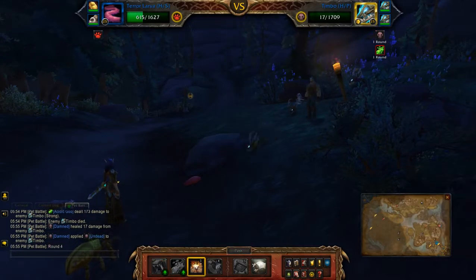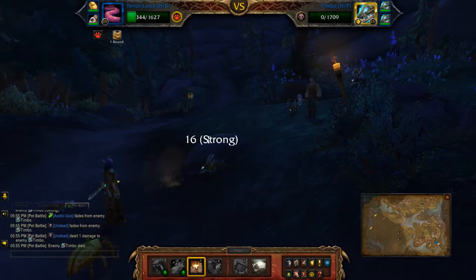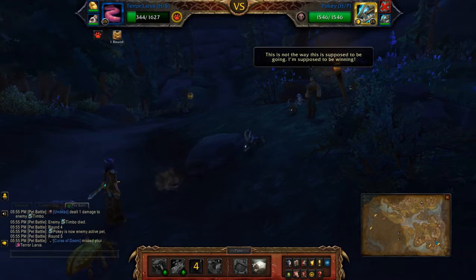Now what you want to do is Burrow, because you want to avoid the Curse of Doom that his second pet is going to throw off right off the bat — like that.